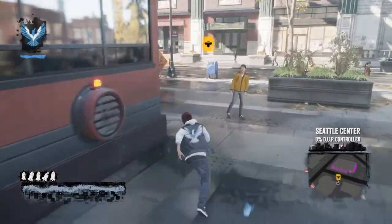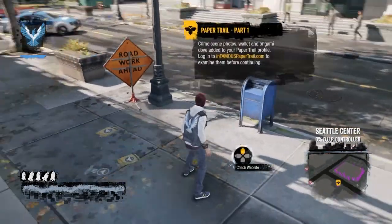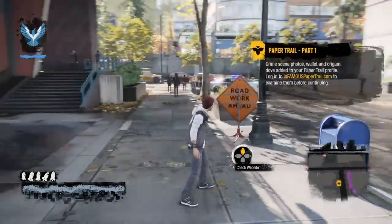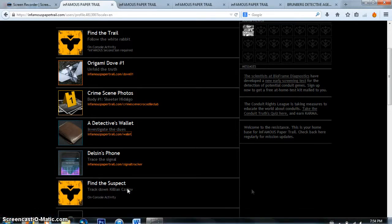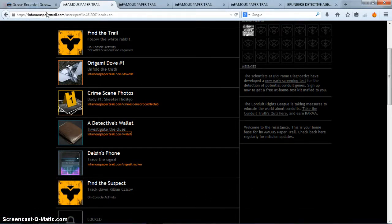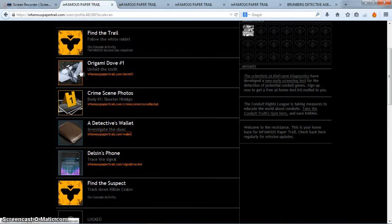I don't know what to do here guys. I'm gonna stop it right here — well, not actually. The video's probably gonna skip forward after I check my laptop. Hey guys! As you just saw, I finished the first mission of the Paper Trails DLC, and this is the next part — to unlock the next mission. You have to do it from the infamous papertrail.com website. This is all the stuff we collected in-game: the origami dove we picked up from the conduit — the new one, the paper lady — the crime scene photos we took, a detective's wallet, and Delsin's phone will be used for later. I already unlocked the next mission and I'll show you how I did it.